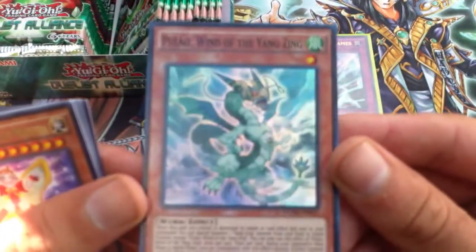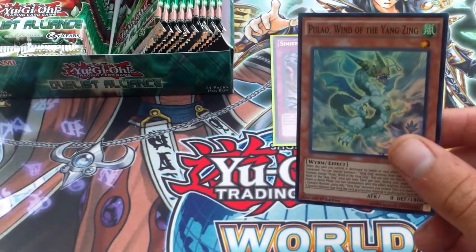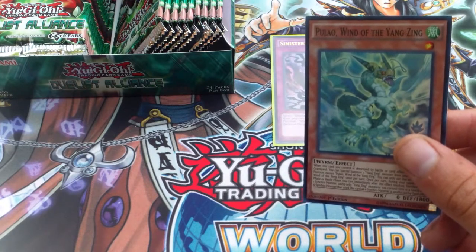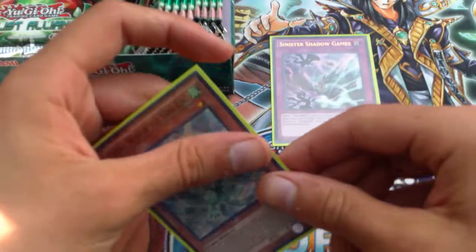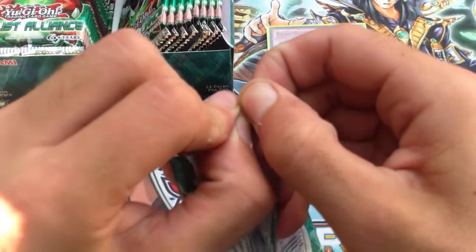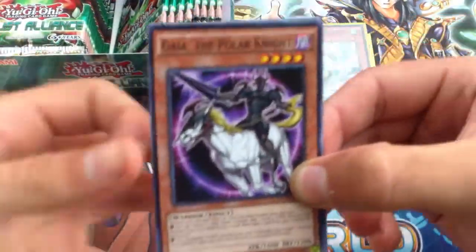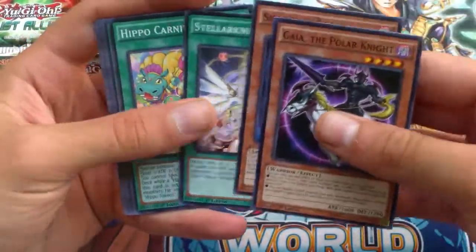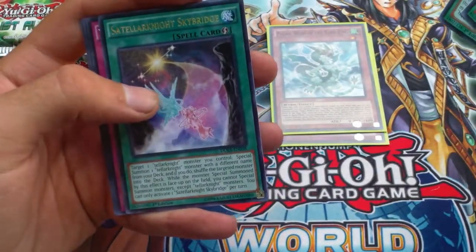Against those Yang Zing worms I was talking about — pretty sweet, not bad. Third or fourth pack, I don't know, regardless it's a pack. Shaddoll Squamata, Hippo Carnival, Satellar Knight Skybridge as our rare.